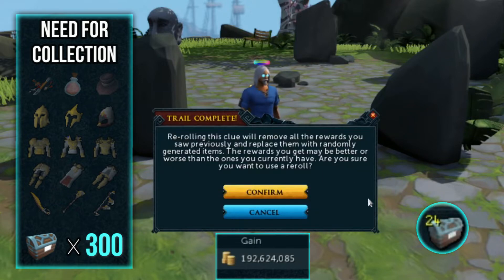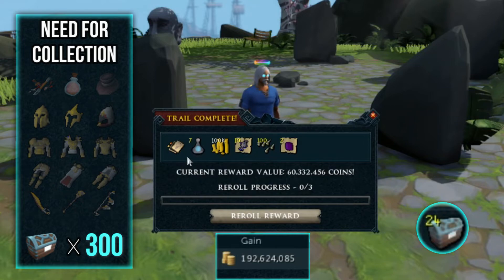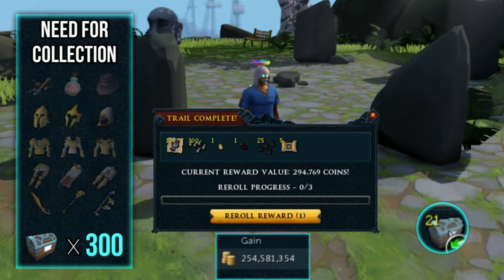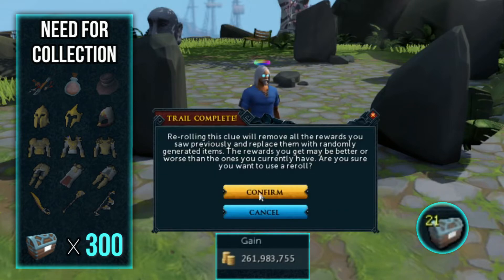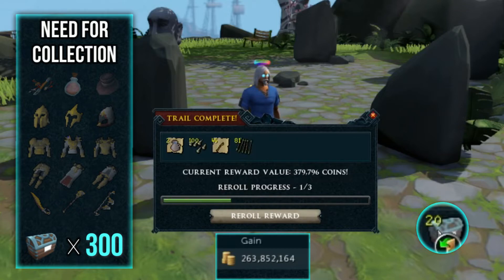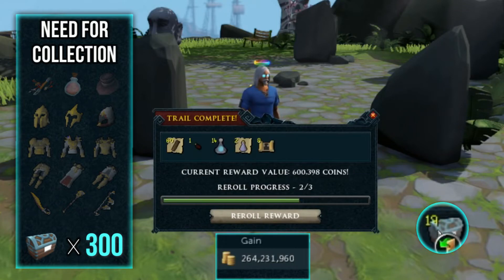We're in the final 25 now, let's start seeing that magic. There we go, there's another soul ornament kit — that's our third one today. Just broke over 250 mil and it's still rolling in. So far no clue progression though.